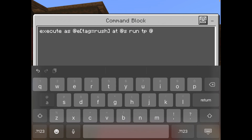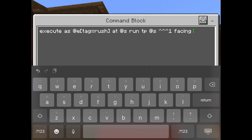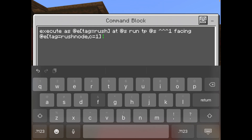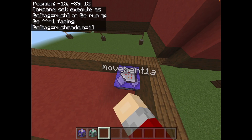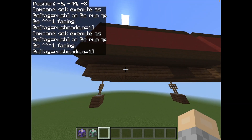And then you want to do 'facing @e, tag equals rush node' — so the tag you gave the second structure — and then c equals 1. C equals 1 will cause it to only target one of these entities, and it also means it will target the closest one, which is a side effect of c. And never put 'true' — only ever put 'false' or nothing at the end. Those essentially mean whether it will detect for blocks, and if there's a block in the way it won't run.